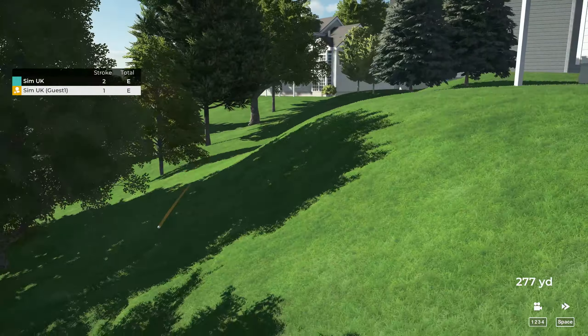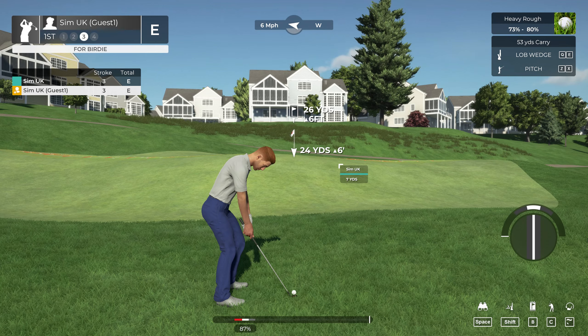Nice shot, buddy. So what was that — a normal powered shot or did you go for a pitch? That was a normal powered shot but I changed my club face so it gave it a bit more height, so it rolled less and landed quicker. I'm on the lob wedge which is going to take me 53 yards — how far are you? 24 yards. So I think I have to do it halfway. Well, if you look in the top right-hand corner, you're in heavy rough, so you're going to lose about 20% of that power anyway.